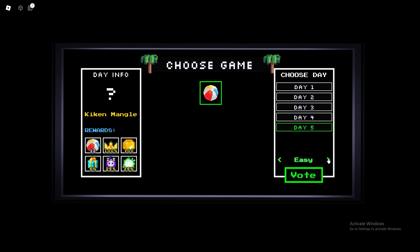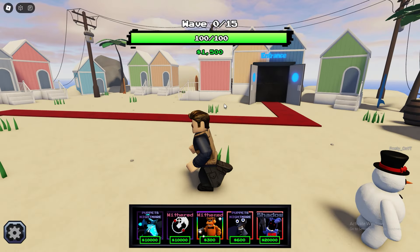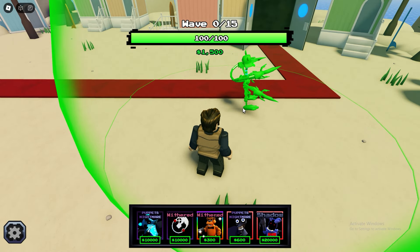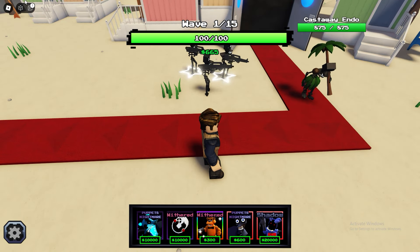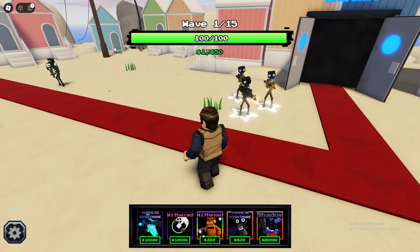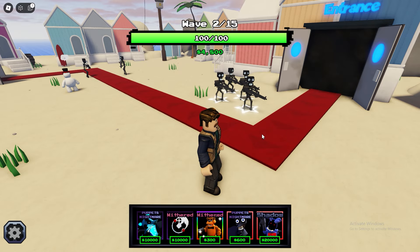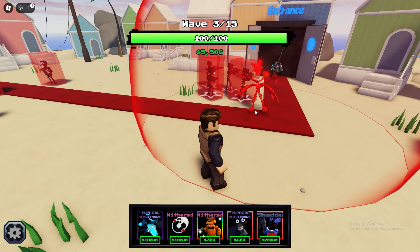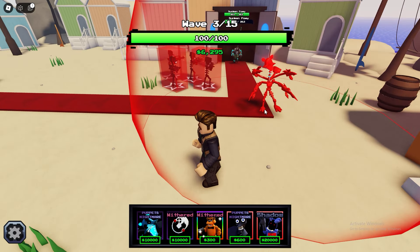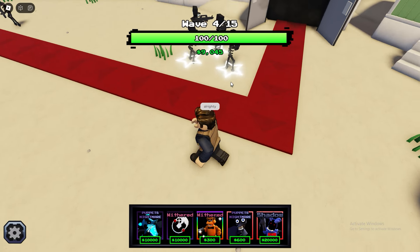Let's do day 5 and of course Nightmare difficulty. He picked easy, but I just want to do Nightmare. So we're in. It costs 10,000. I'm just gonna place these endos here to take out all of these castaway endos. I already have five thousand bucks so I'm gonna place this guy very soon. I just need three thousand more bucks and then I can place the Leviathan Mangle.